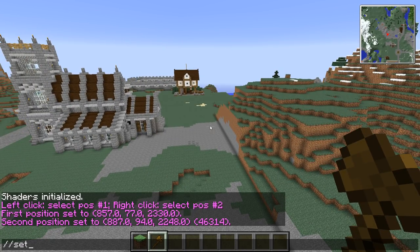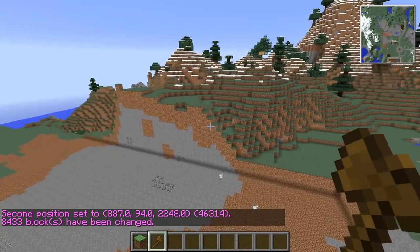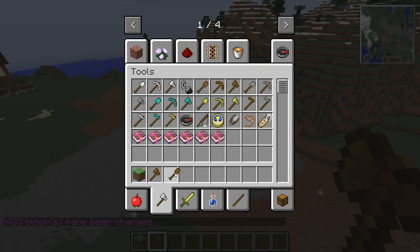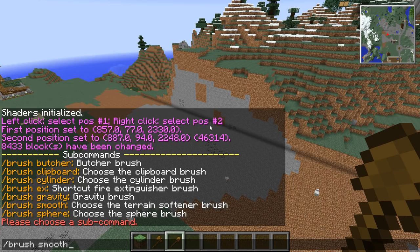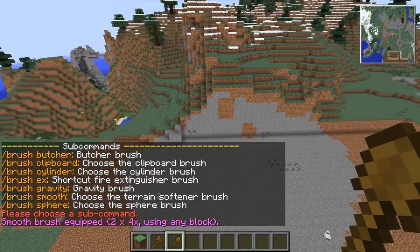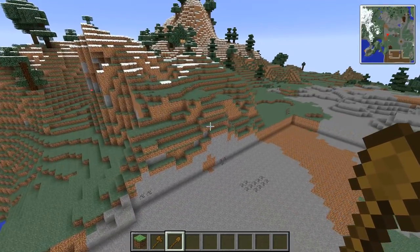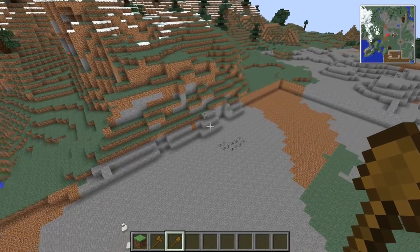Make sure we didn't get the cathedral. And then what we can do is we can grab ourselves any kind of tool — we can say brush smooth if I could spell — and then smooth that off just so it doesn't look like a giant wall on the side there. Click it down. Look at that — super quick terraforming.